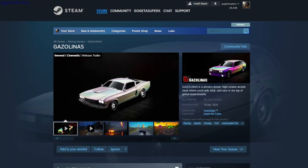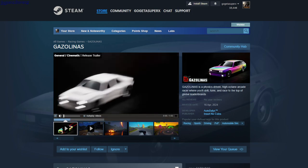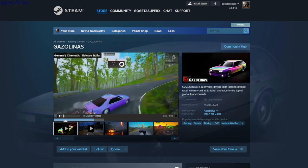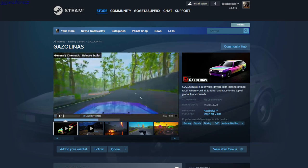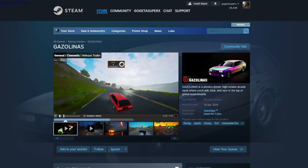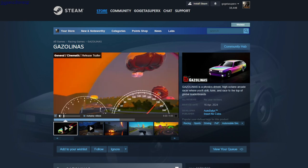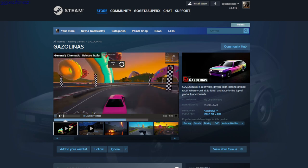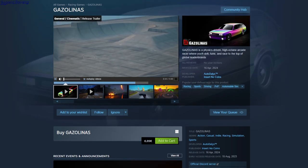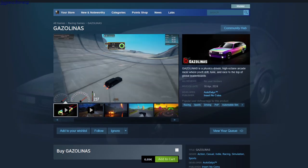Gasolinas — this is a racing and drifting game, though the drifting takes a bit to get used to. The car physics take some adjustment. You can also drive over zombies, and there's a button to change the camera view. It can be played online since there was a leaderboard. It's a demo.